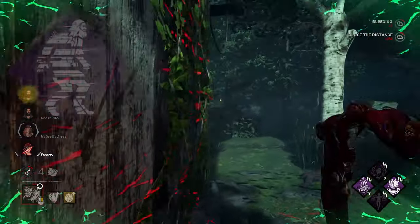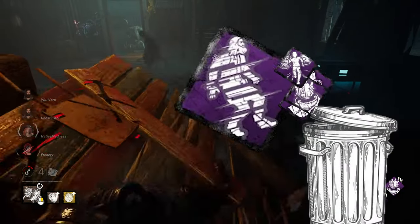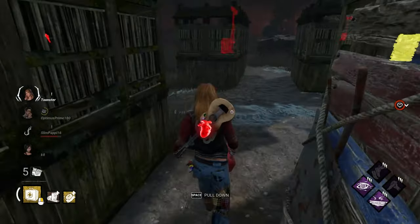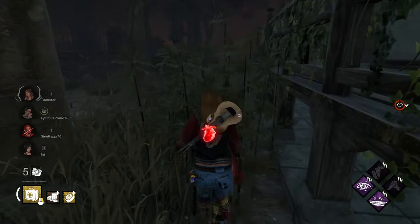The overall design of the perk is a spit in the face for aura reading perks. It takes all the aura reading perks, singles them up together, and just destroys them. Imagine there was a perk that let survivors work on blocked generators just to destroy perks that block generators. It's kind of dumb — it just targets this one category of perks and says nope, you're not working today.